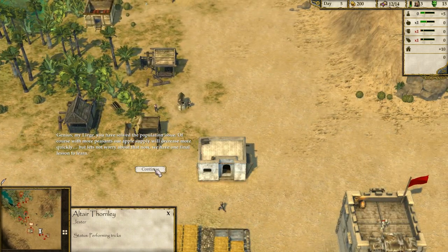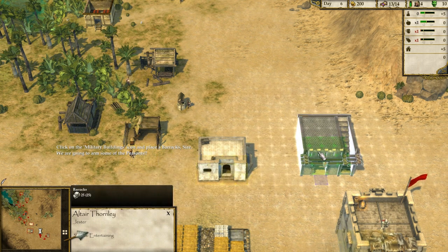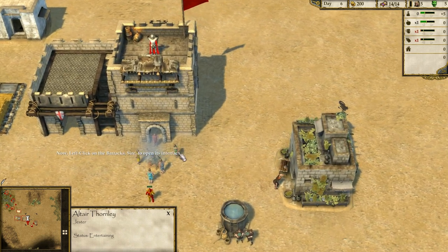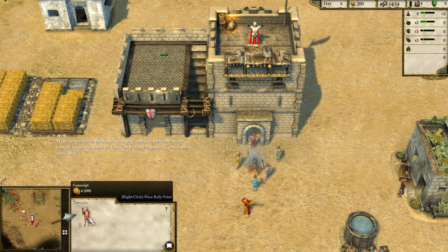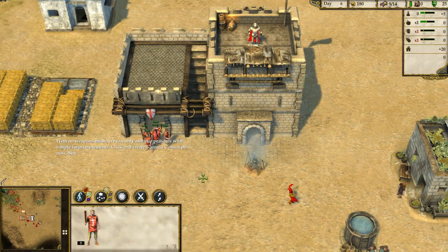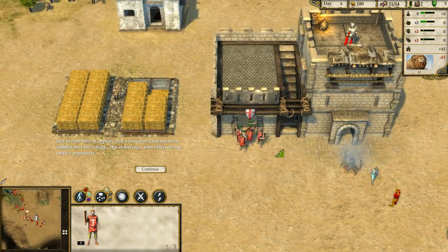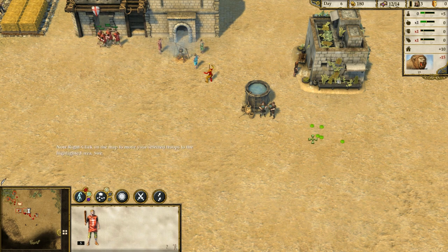We have one final lesson to learn — castles! Click on the military buildings icon and place a barracks; we are going to arm some of the peasants. Left-click on the barracks to open its interface. With no weapons made, we can only arm our peasants with simple farm implements. Click and create five armed conscripts now. Now our men are in range — right-click on the map to move your selected troops to a highlighted area.